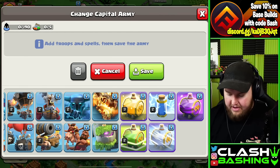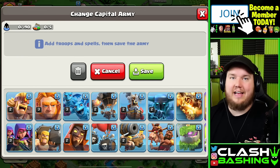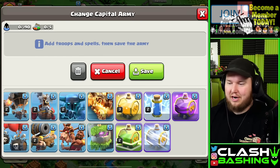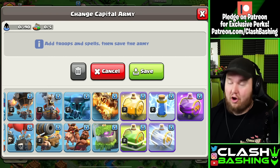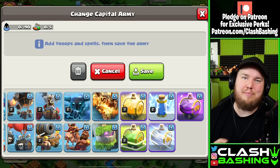Now we have every troop and spell unlocked inside the Clan Capital. I've got some work to do to get the random spinner and Mountain Golems unlocked — we've got to get our army camps up. Hopefully you guys enjoyed today's video. Have a great day, keep on Clash Bashing.